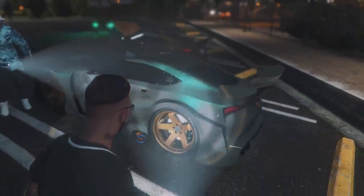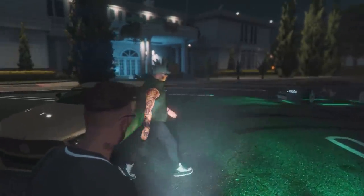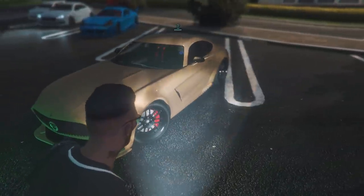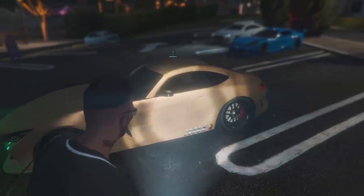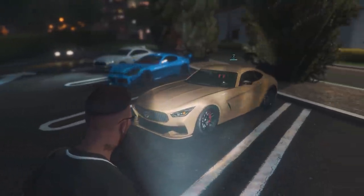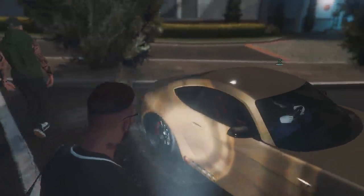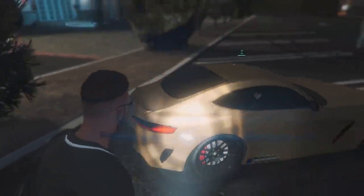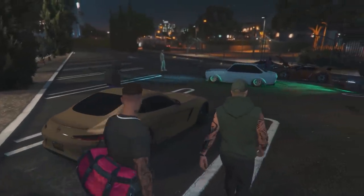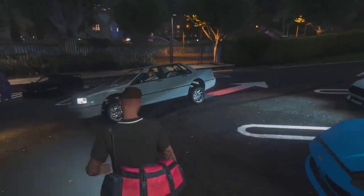I wonder if you can get other wing options on that — how many are there? Got the Schafter Benefactor with a brown-tan color, black street wheels. Got great harnesses in there and a little fire extinguisher just in case. Hopefully we can get some racing going — I'm excited to see that with no lag and no interruptions while we're racing. Pulled out the big lowrider Primo with the whole system in there — looking good. Got the Caddy out here too.